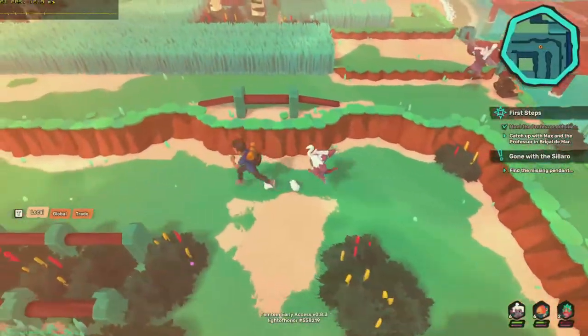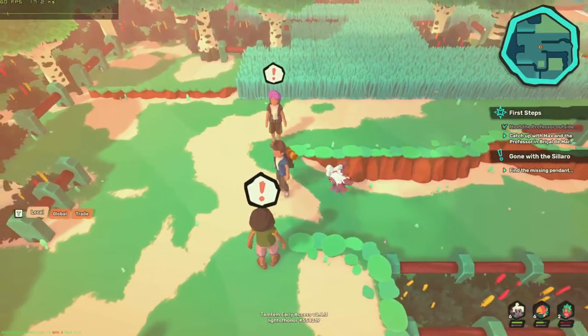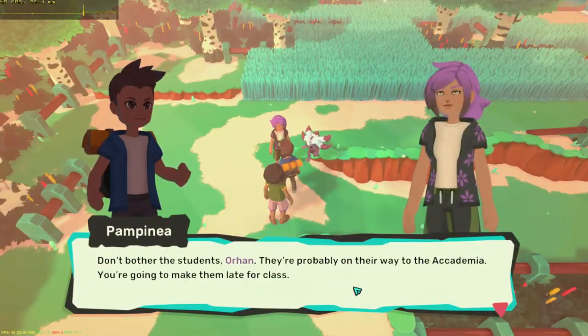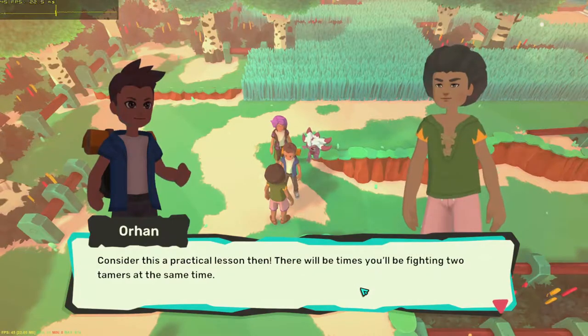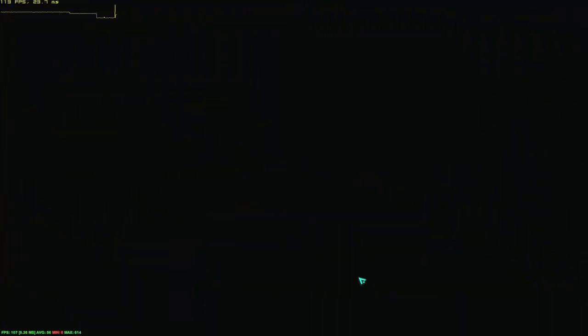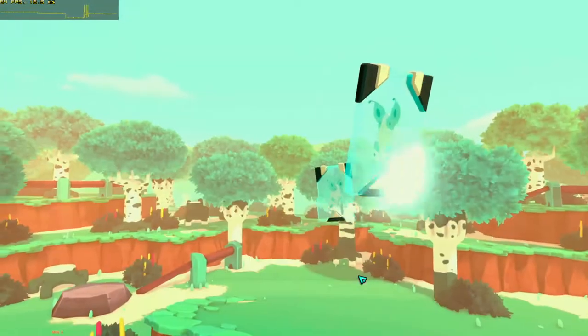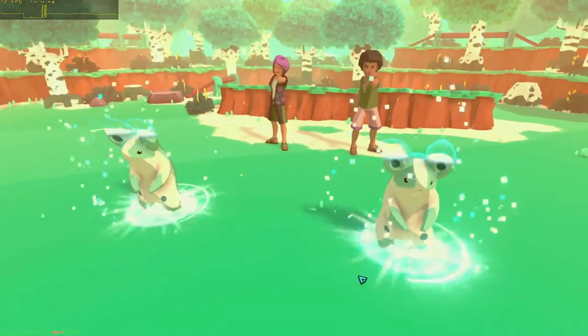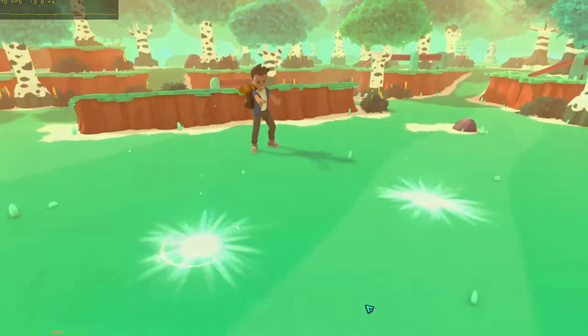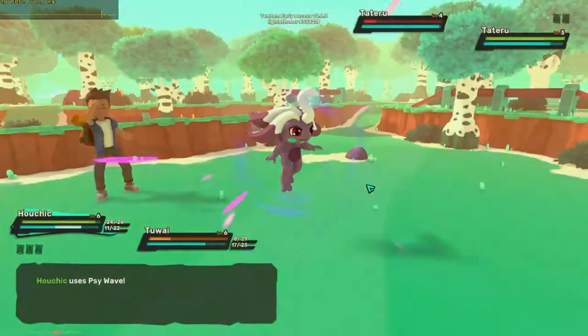Temtem is in early access but there's already a lot here to play. At 900p on medium quality settings, which is confusingly one setting below ultra, we are around the 50 FPS range when going through the overworld. When moving over into a battle sequence, we are above 60 FPS most of the time.